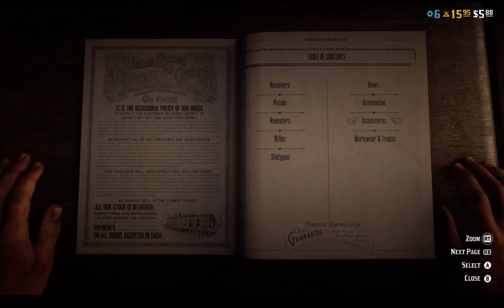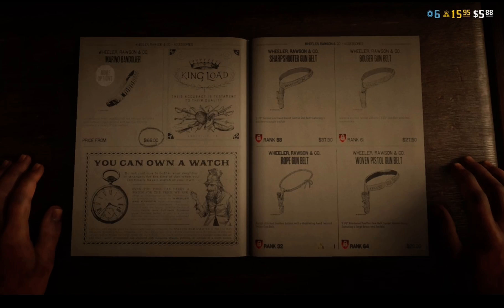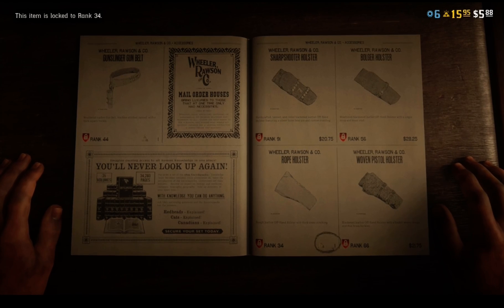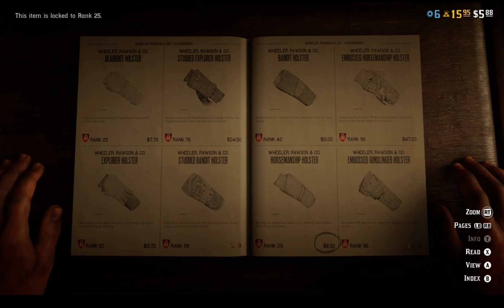go to Browse Catalog, go to Accessories, and then once you're in Browse Catalog, scroll through all the pages until you see the Holsters section.